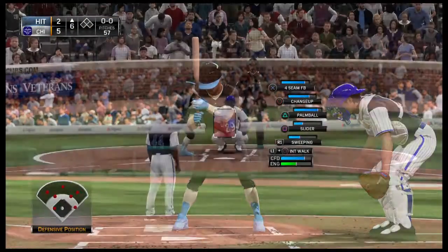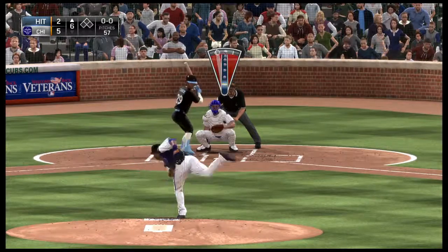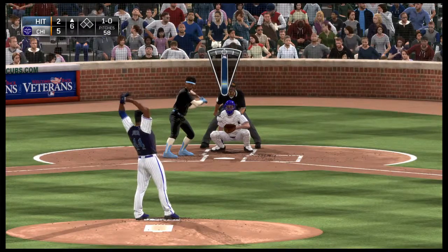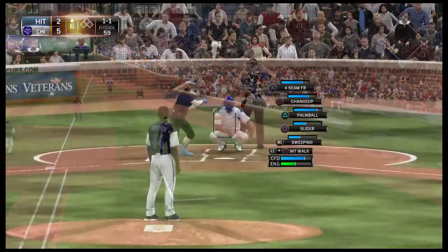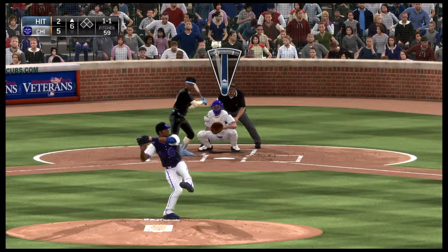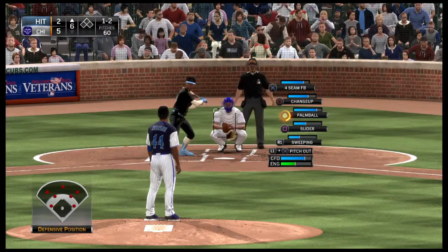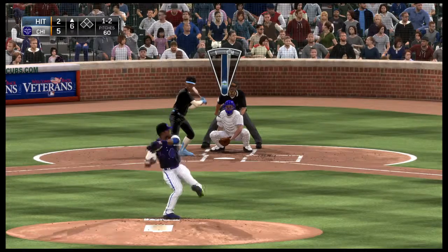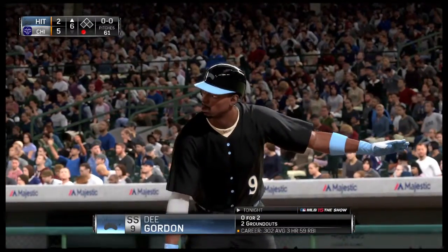Rod Carew will get things started here in the top of inning number six — second baseman Rod Carew. Too high that time with the inning's first pitch, it's ball one. Grounded foul off to the right side. The 1-1 pitch on the way — this one's in there, maybe should have been strike three, but instead it's 1-2. Half swing here, but it won't matter — it's strike three called anyway, and that's out number one.